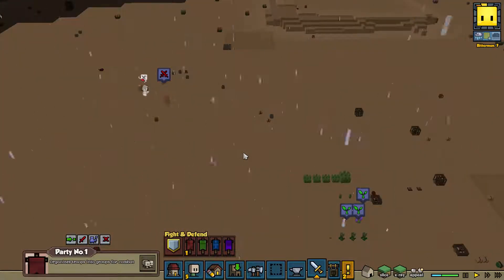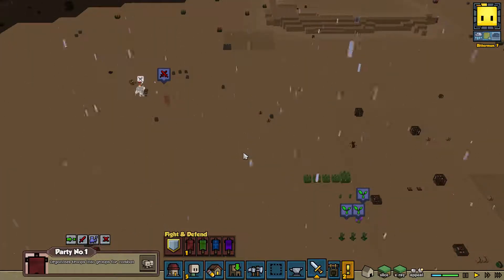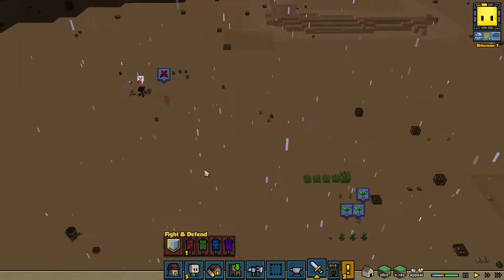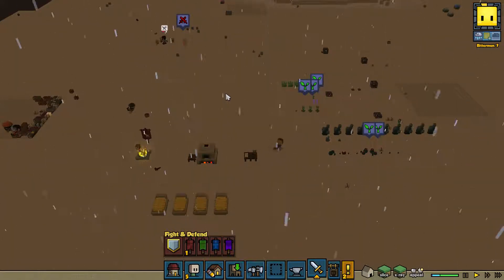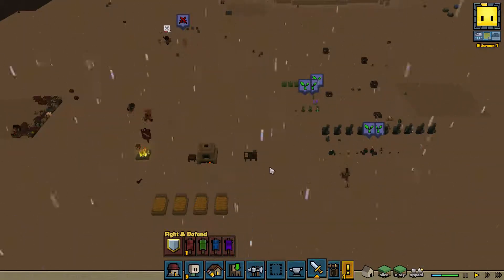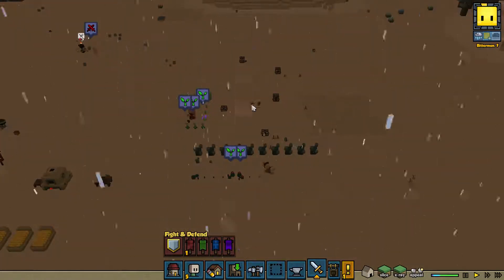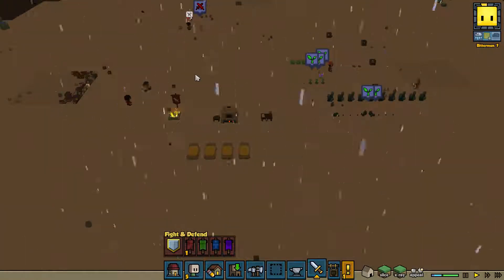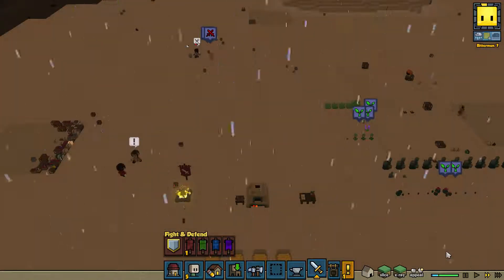Hello everybody and welcome back to Stonehearth. We're gonna start right off in the rain with our footman defending the village. In the last episode we got some supplies and resources going, we got food and other resources here, and we're just going to speed up just a little bit so we can get some of this stuff done.